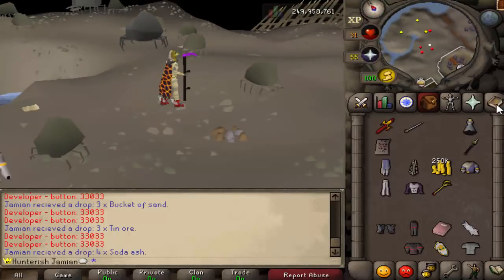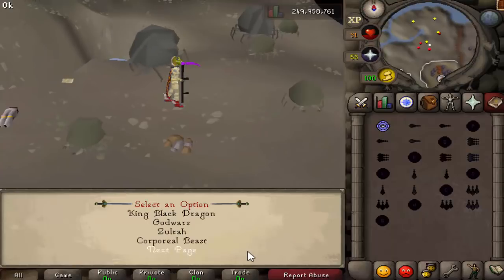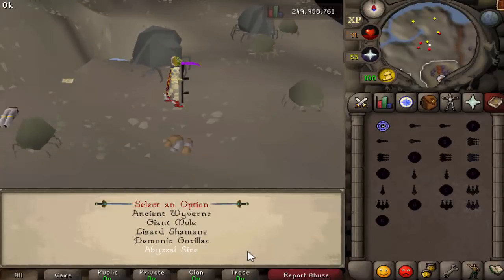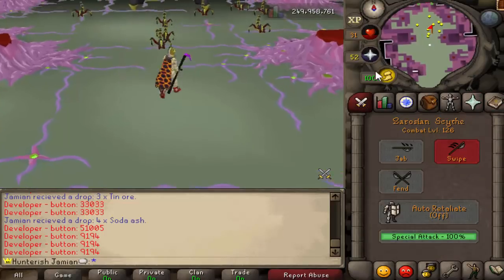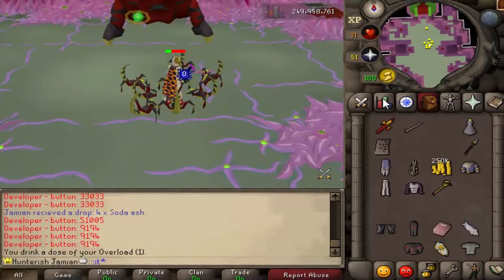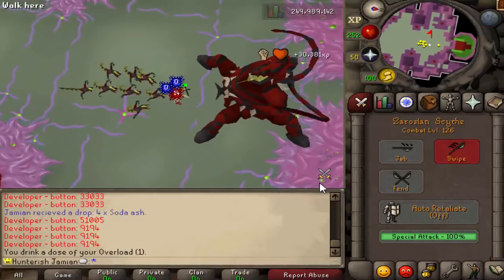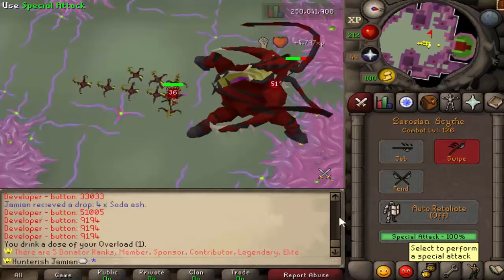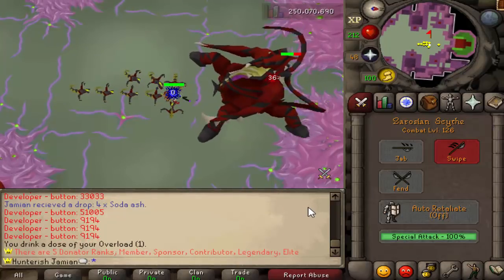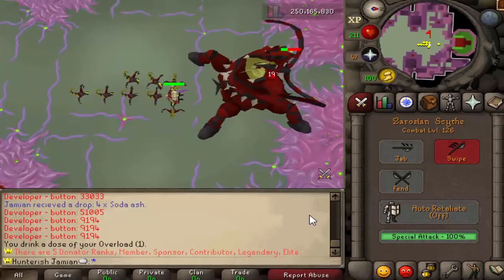There's going to be more monsters weak to slash. But at the moment, I believe the main two that you'd be looking at is something like Sire. Let's go try it on Sire — a boss with some defense, but it is weak to slash. So we should theoretically do well. And then I'll try another monster as well. Let's see how we go there. Let's see what we can hit on this thing. 38. 51, nice. Getting pretty good hits. I think this will definitely be best in slot here.